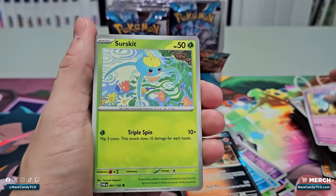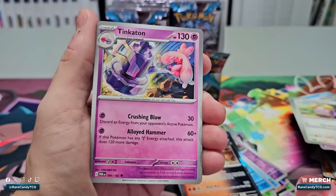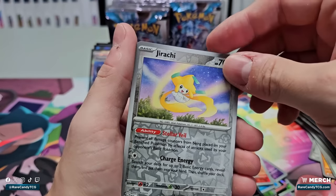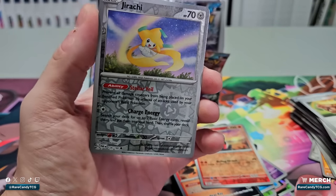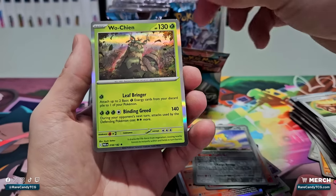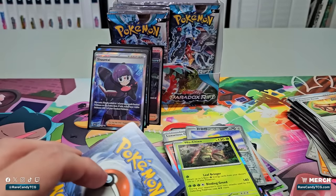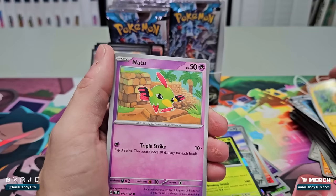We got Larry, Yamask, Surskit, Whismur, Tinkatink: 60 plus 120 if you have any Metal Energy attached — so with a Prism Energy you're doing 180 for one, not horrible. We have Durant, Earthen Vessel, Croconaw — and a reverse holo Jirachi, definitely a card I'm excited about. It has a very powerful new ability that's going to be annoying for those Lost Zone decks to deal with. There's no illustration rare Jirachi, which I actually wouldn't mind having had they made it. And it's kind of weird Jirachi is a common in the set — intuitively feels strange to have a legendary Pokémon at the same rarity as a Nidoran, you know?